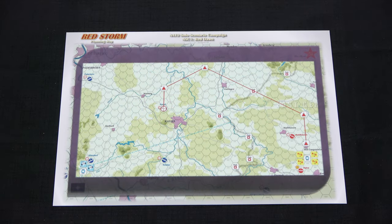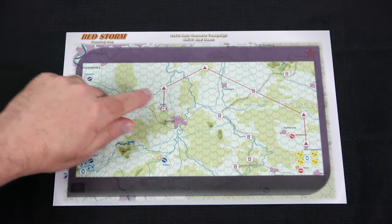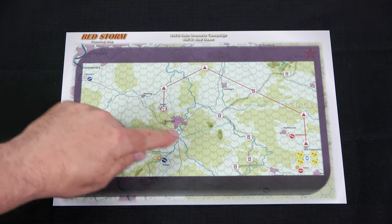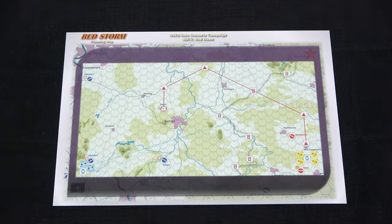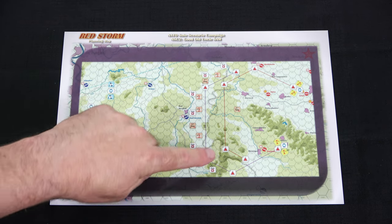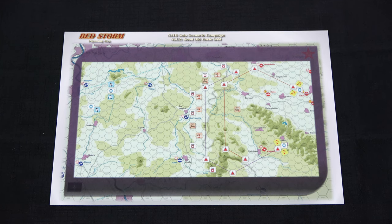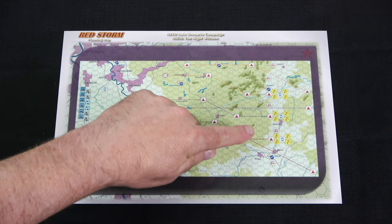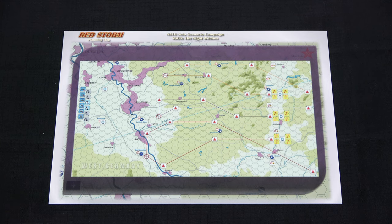Next we'll take a look at a couple of the planning maps. This is for scenario one, Red Dawn. These are all pre-populated, which saves you time — you don't have to spend time drawing up your own plans. It makes it a lot easier when you see how everything is laid out; you can just match that on the board. On the back we have scenario two, Good Old Uncle Sam, and you can see the difference in the number of counters on the map. The planning map for the Night Witches campaign is much more involved, with a lot more units and counters out there.